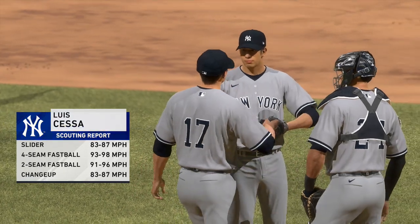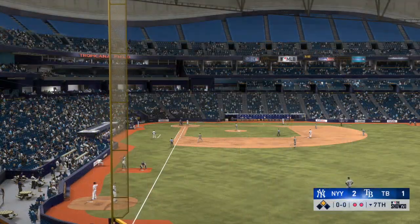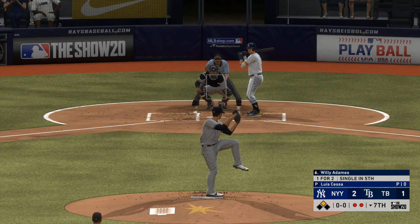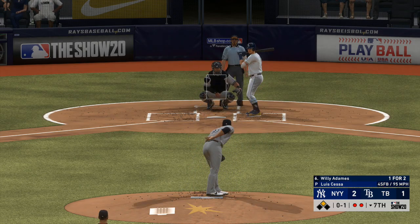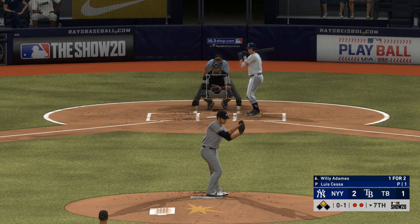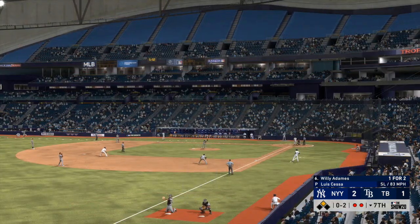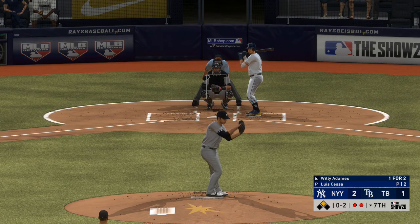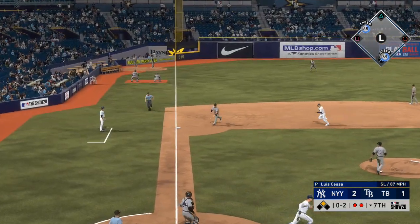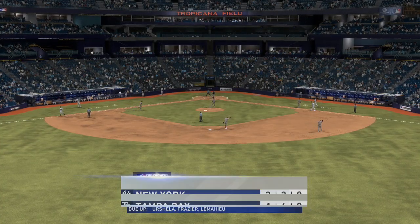Luis Sessa takes over pitching duties, looking to get that final out in the seventh inning. Now pitching for the New York Yankees, number 85. To the plate, Willie Adames — takes a cold strike at the knees, 0-1. A late swing on the slider and quickly it's 0-2. Got to believe you're going to get some tough pitches with the base open at first. And nothing will come of the two-out double as the inning is over.